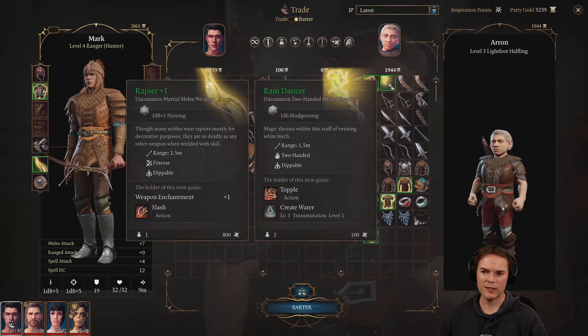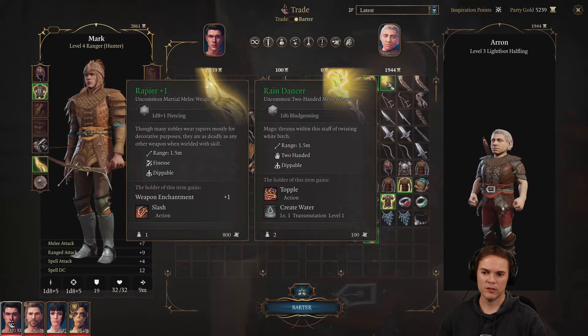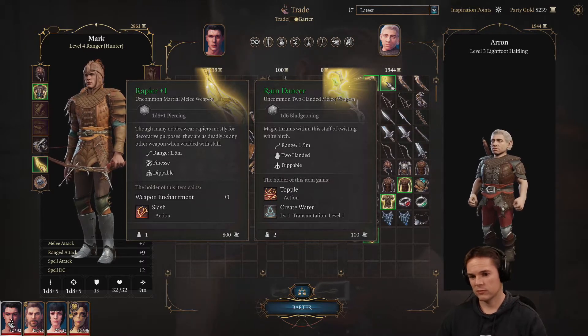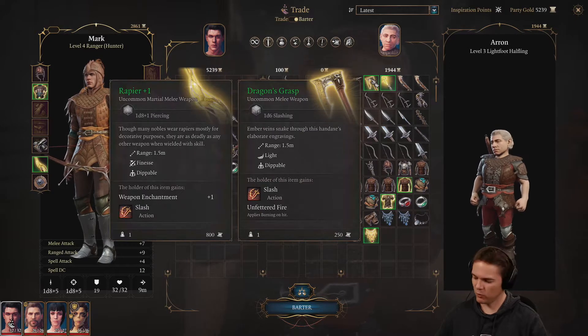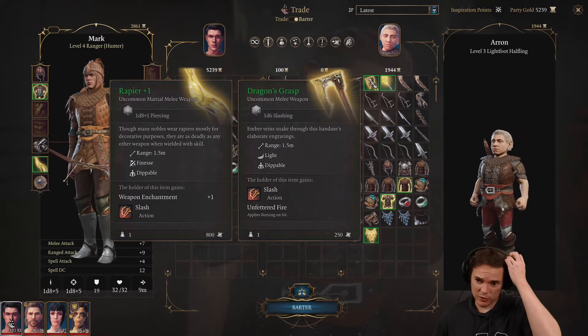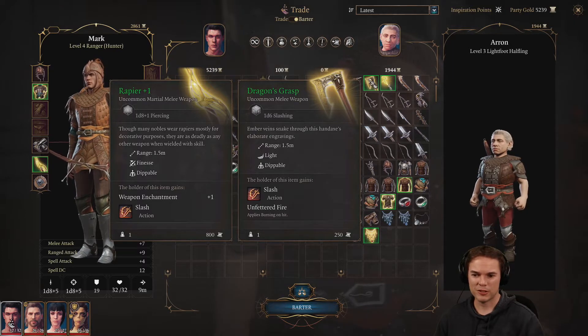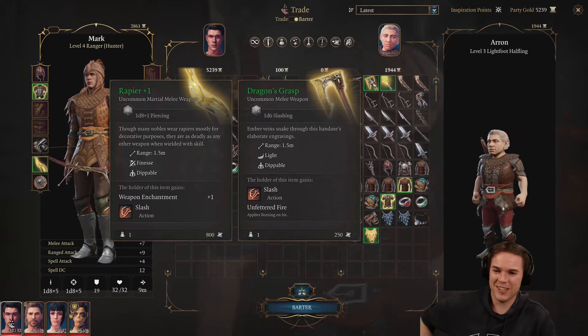Does he have anything nice? A Rain Dancer - a common two-handed melee weapon, it's a two-handed staff. And Create Water. It's not the most exciting, is it? Create Water - easy. Drink too much beer, you get to create water. Don't need a magic staff for that - be a new pub trick couldn't it? After six pints, zip your trousers down - hey look at my magic staff!